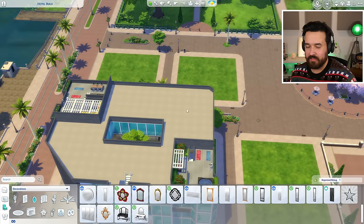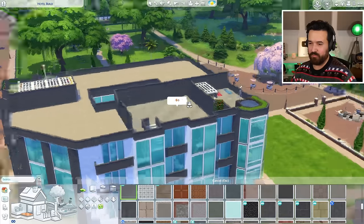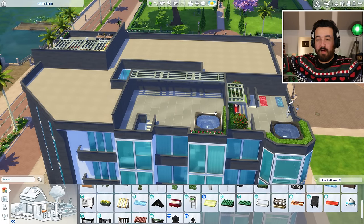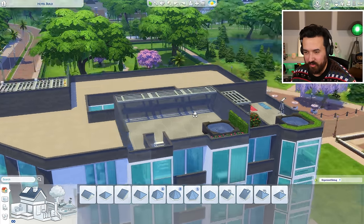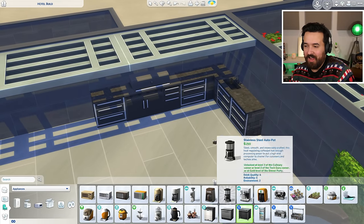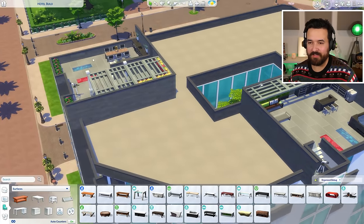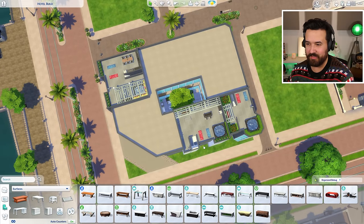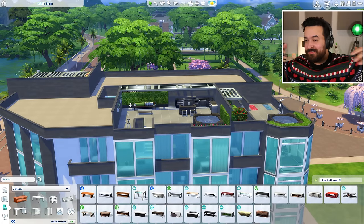I changed the rooftop tiles to match the building aesthetic a lot more than what I had before. I used these huge shades everywhere because on the top floor I can't add a roof above this level — I can add a roof here but not one above, and I can't add more flooring. So this is always going to be exposed to weather, especially with Seasons. I'm not sure if the outdoor dishwasher is going to survive seasons. This is now the biggest upstairs space and it's a pretty epic setup.